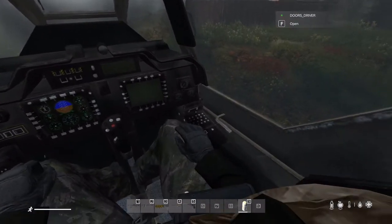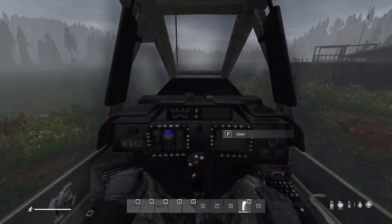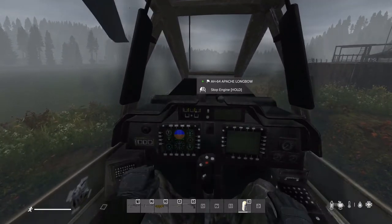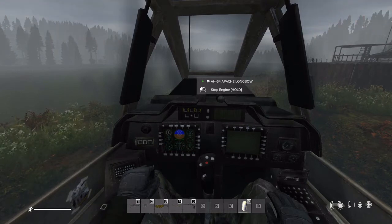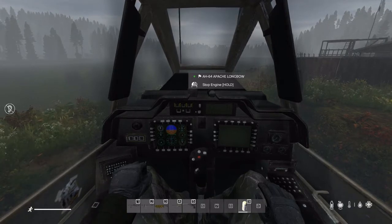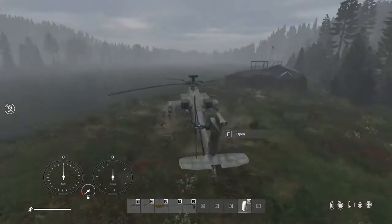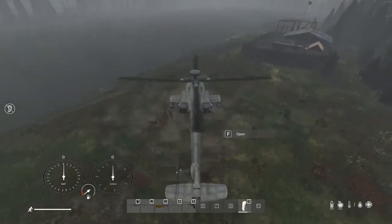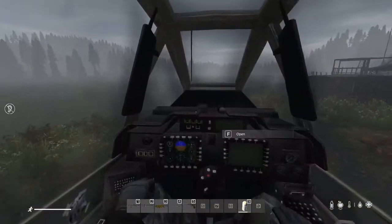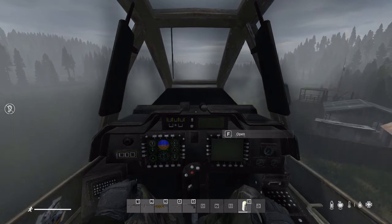Okay, so now we've got to find how to start it. Right here in the front you see these three yellow things. If you hit N, it'll drown out the sound a little bit. Okay, so you see how loud it is — I don't know how well you can hear me with this.